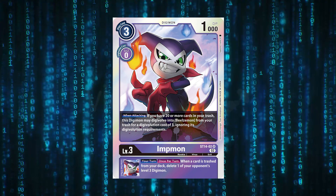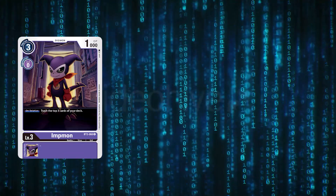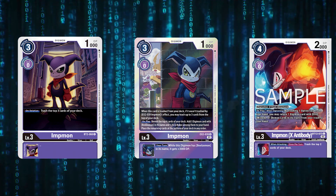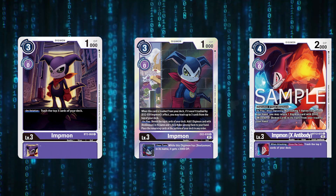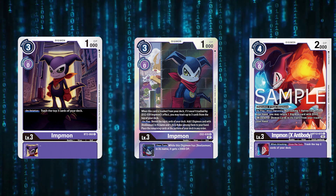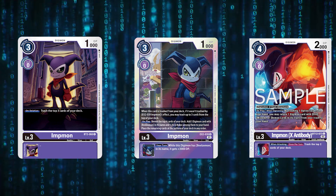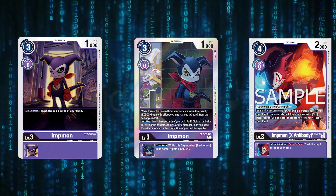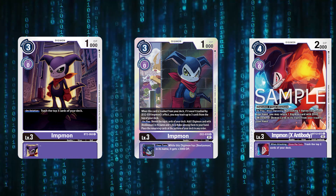The ST14 bond allows you to go into the X2 Beelzemon, the starter deck Beelzemon, and then into the new boss piece which is Beelzemon X Antibody. The card is the key part — you have to run four of it. Moving into the Impmon cards, the BT2 Impmon, EX2 Impmon, and Imp One X Antibody are all very strong for different reasons. You want to see as many as possible because they thrive in this deck.